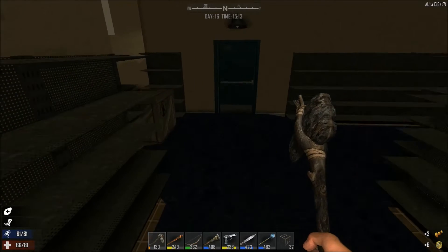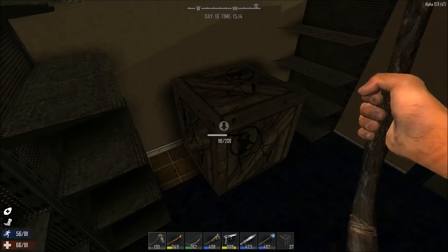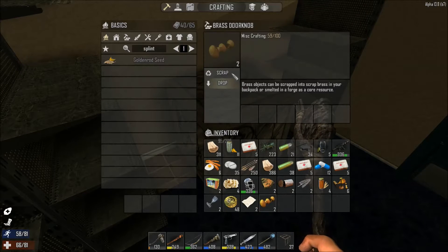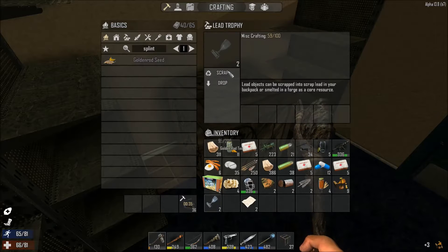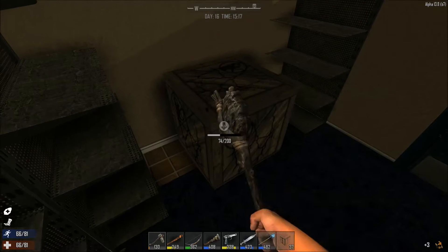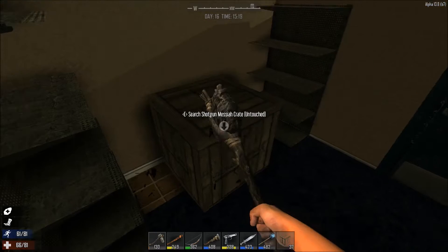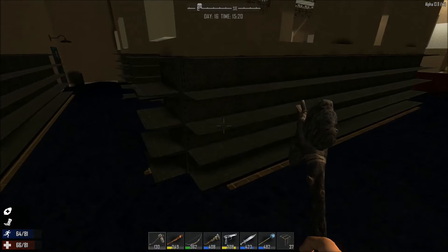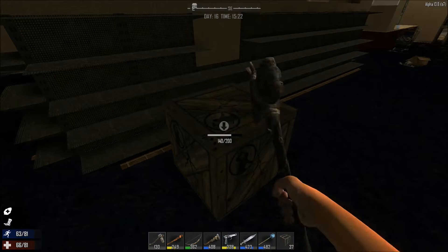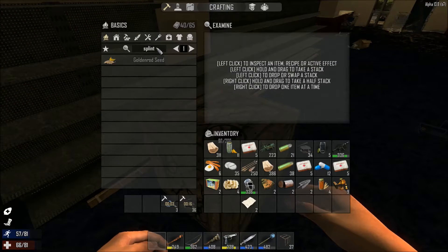Perfect. Anything in here? Some scrap. Let's get these crates popped open. Scrap that, scrap that, scrap that. Nice — there we go. Nothing. Man, I'm having some bad luck in the gun store today. Maybe there'll be something awesome in the safe.